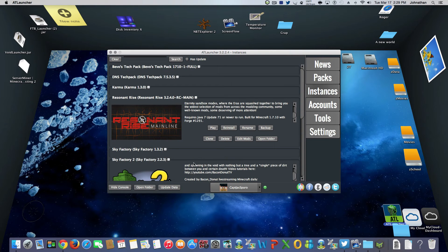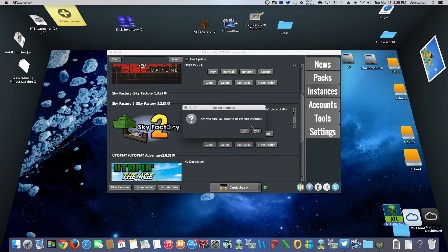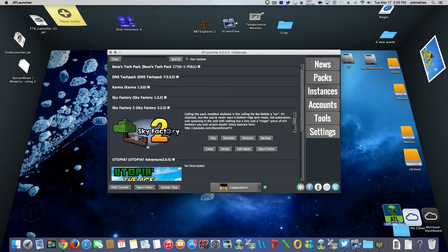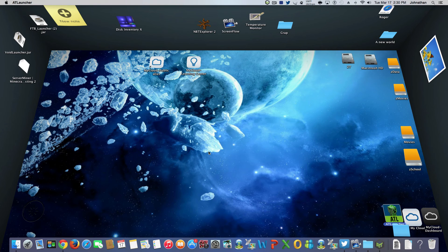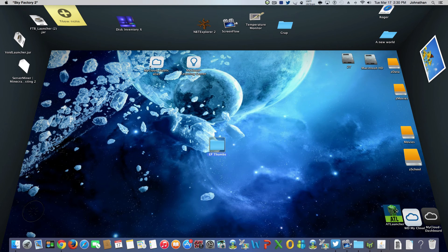That's for another video - right now we're showing you how to get Sky Factory 2. Because this is the mod pack I'm doing my Let's Plays on, I've minimized the tabs. It's very simple - click Play, and it will launch the game. And there comes Java, and up we go. AT Launcher stays in the background while the game runs.